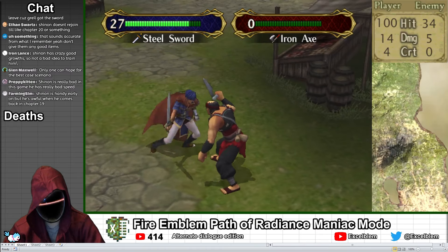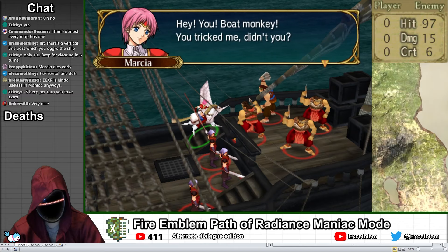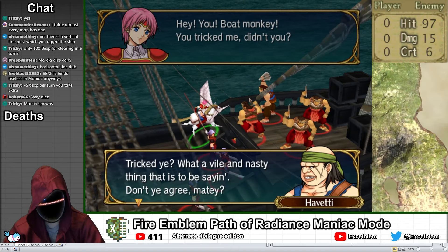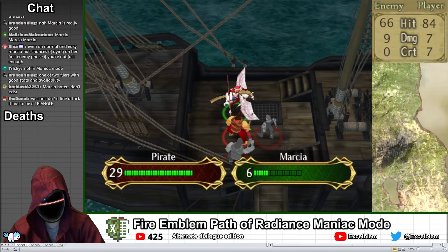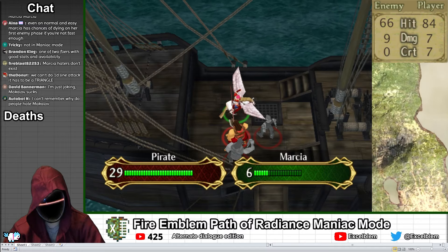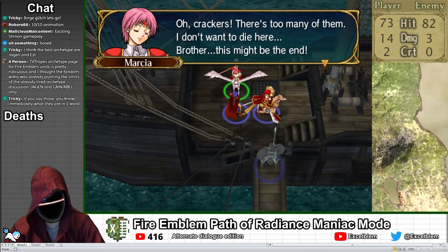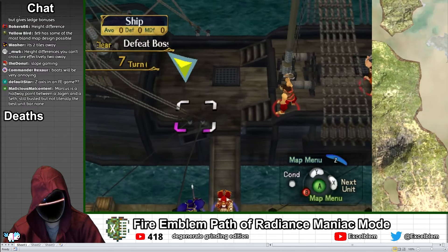The enemies on this map are easy enough to handle, but as I approach the ship, Marcia — an NPC Pegasus knight — flies into the upper left and has a conflict with the pirates, so I have to hurry to get to her before she is killed. If you're unlucky she can die immediately, which is almost what happened, but Marcia gets lucky and dodges a 66% hit, allowing her to heal and survive. I manage to get Ike over to Marcia to talk to her, allowing her to leave the map, after which the only remaining enemies are 3 pirates with hand axes.